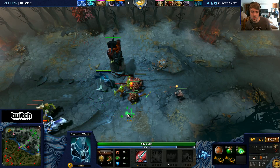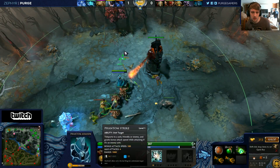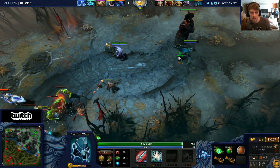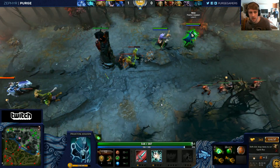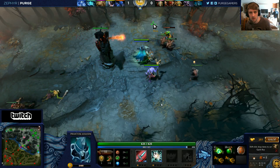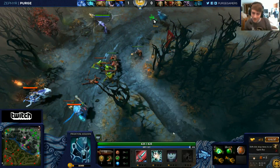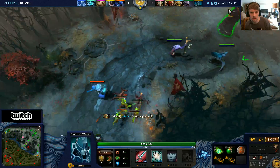Since you guys already died once, I'd say definitely get blur at level two. Actually, maybe go blink — that's probably smarter since you can blink to your ally. Your Lifestealer is killing your jungle camps, so you can't pull. As long as you guys sap XP this will be okay. I would get blur here because they have two ranged heroes — one fifth of their attacks will miss you now.